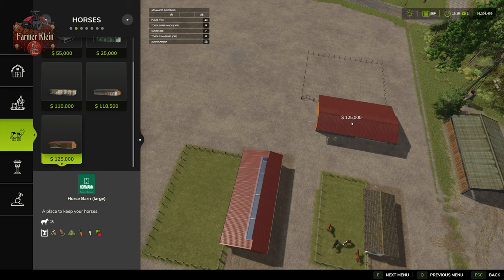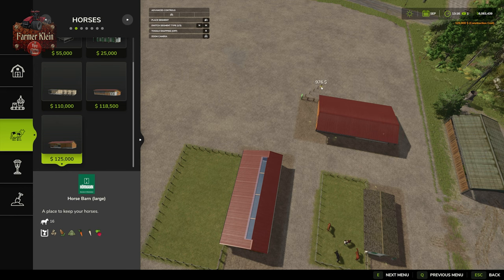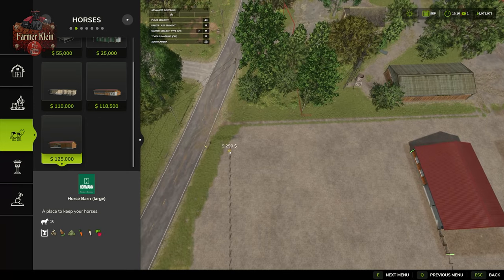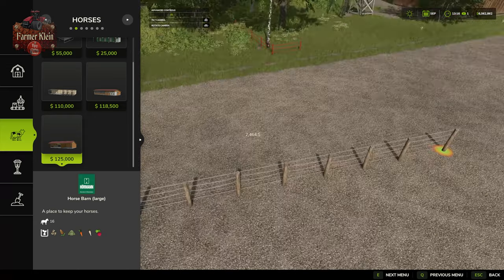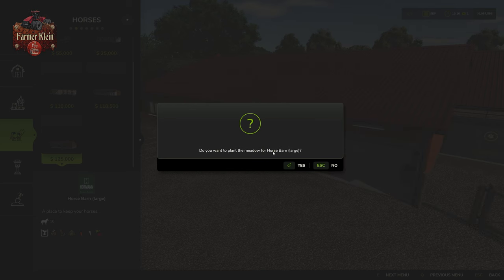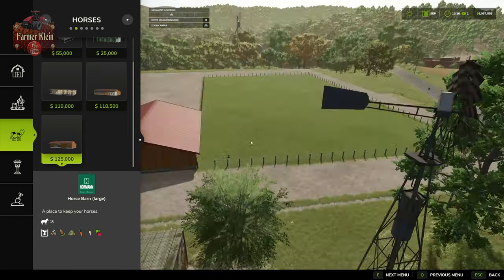I've been saying standard configuration because horses have dynamic pasture support. When you place a horse barn, you'll be asked if you want to customize the fence — you can say yes and draw your fence out, then run it back to your barn. You know you're doing a good job when it auto-snaps to the building. Once done, it asks if you want to plant meadow grass.